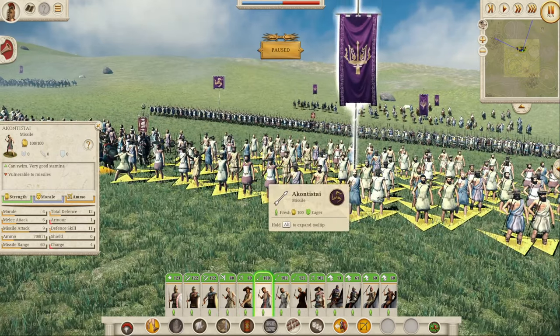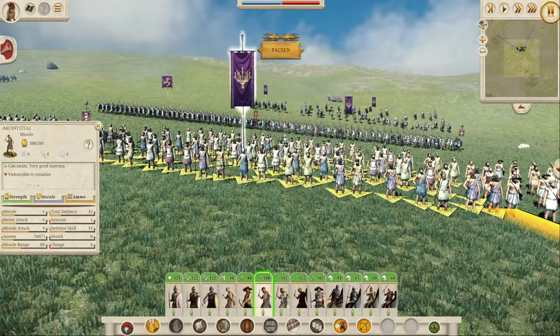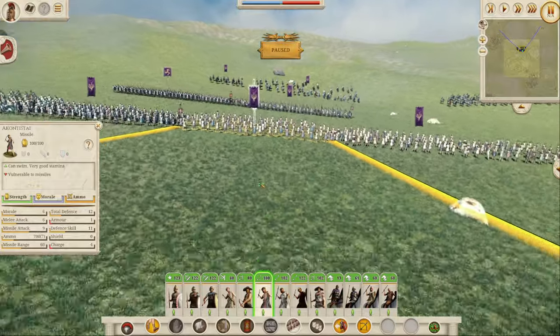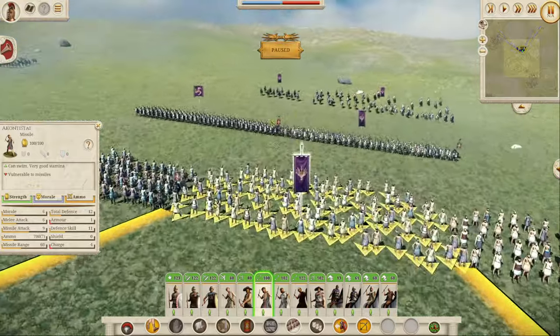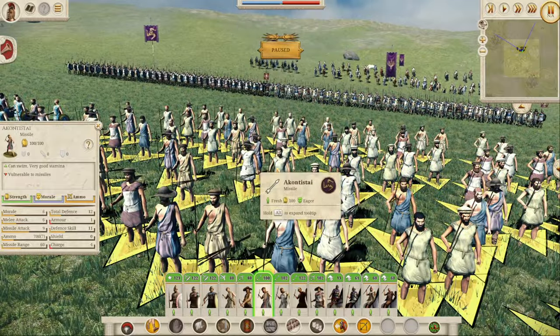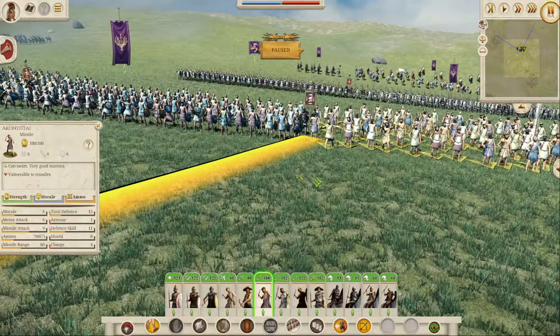On to the standard Akontistai — the missile javelin troops. A decent unit early game: 12 defense, only 1 of which is armor, so they'll die to missiles quickly. 11 defense skill and a morale of 6 — they won't run immediately but won't hold long under cavalry pressure. Melee attack of 6, missile attack of 9, ammo of 7, and a missile range of 60. Plenty of damage output. I'm not huge on missile javelin units early game, but if you like javelin troops, these are good enough.